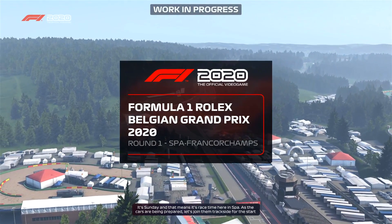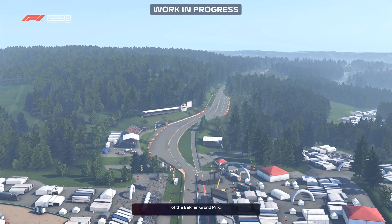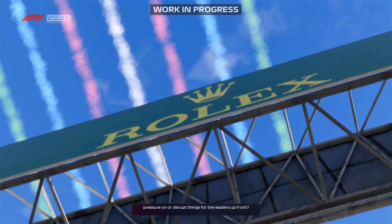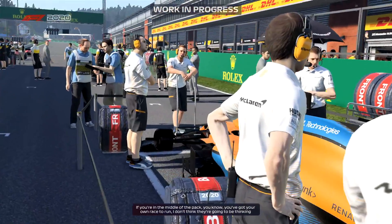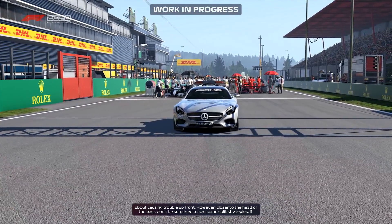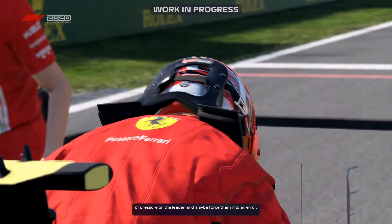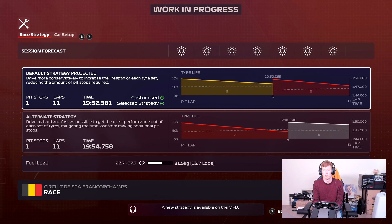It's Sunday and that means it's race time here in Spa as the cars are being prepared. Joining trackside for the start of the Belgian Grand Prix, Anthony Davidson wonders about early pit stops for the midfield teams. If you're in the middle of the pack you've got your own race to run — don't be surprised to see split strategies if you're running second and third, bringing one car in for an undercut while leaving the other out longer can put pressure on the leader.